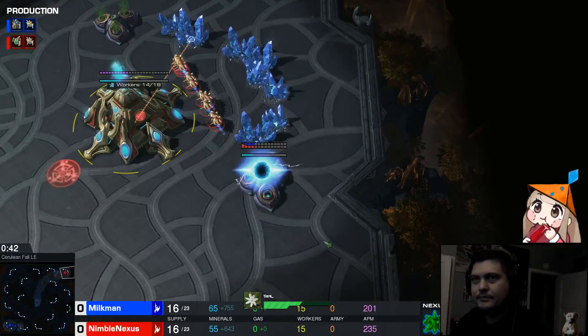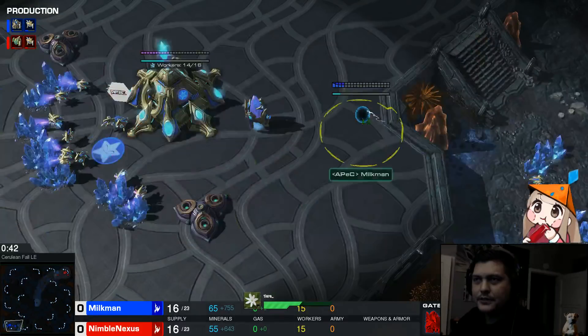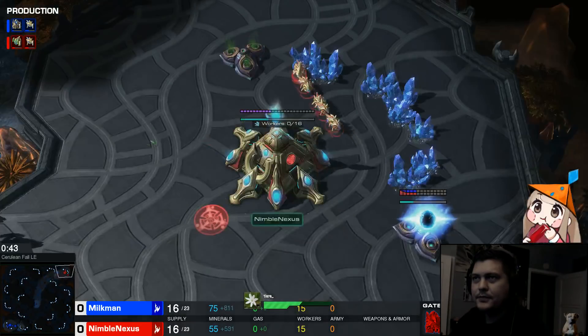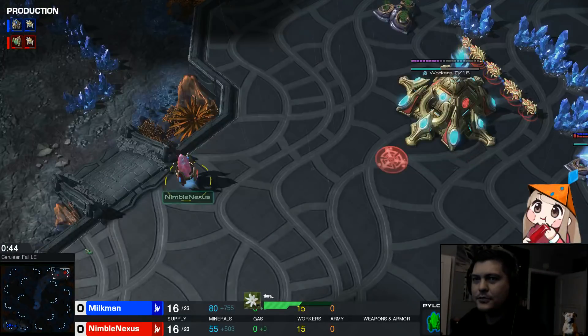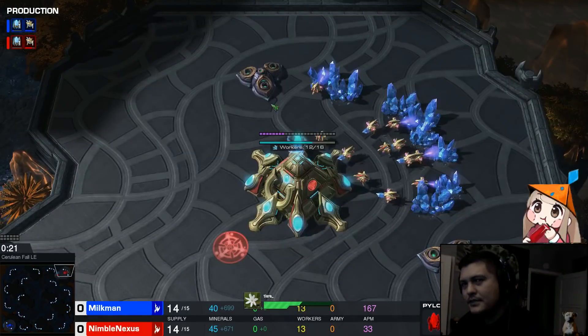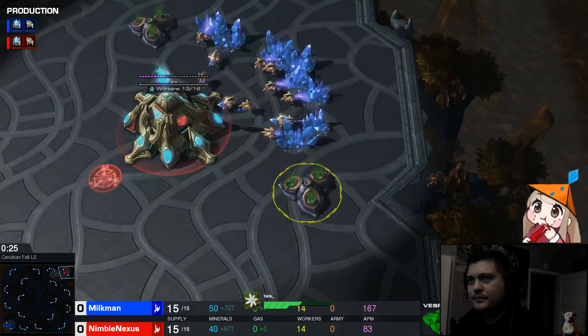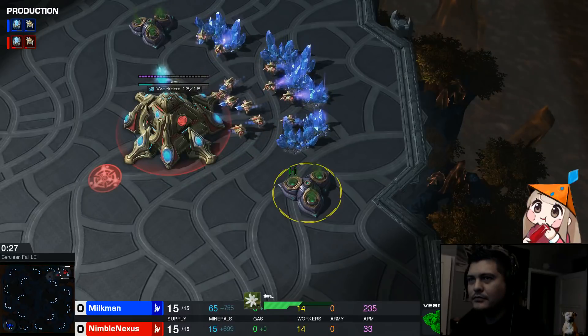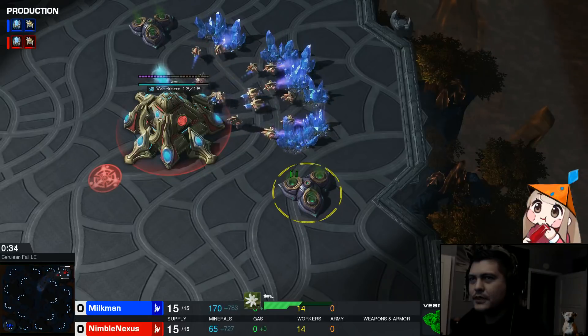As I'm sending my probe over to go scout and he's making his gateway, once I get a pylon and once it starts going up somewhere around 40 seconds — I typically do it around 40 seconds — what I'll do is I'll make a gas. That's what happened right now.